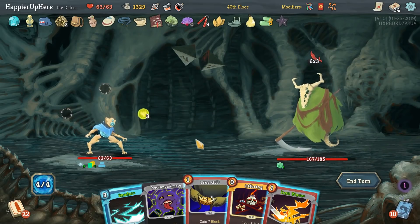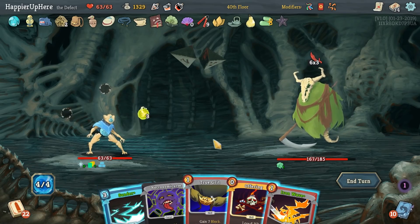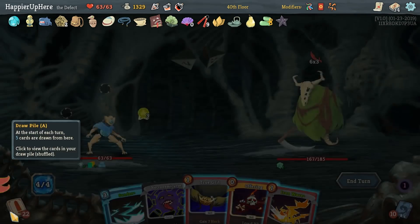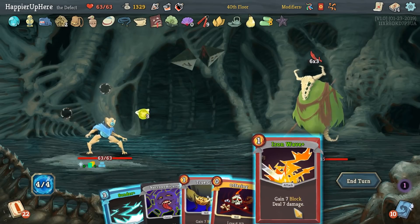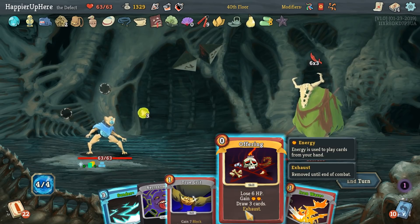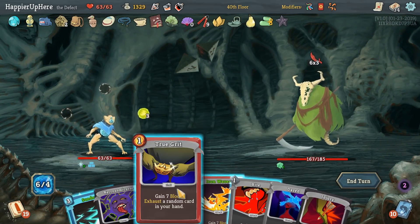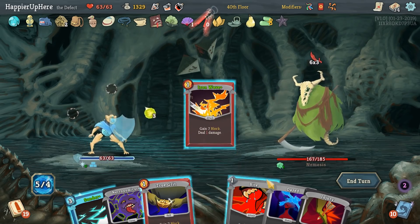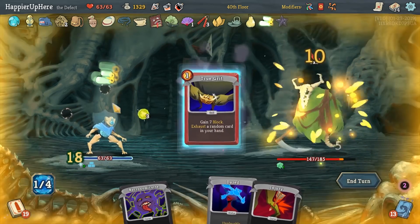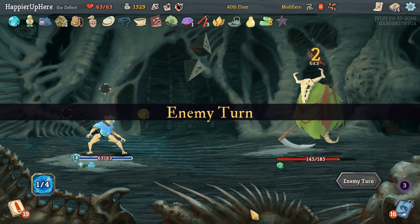18 incoming — we can only defend for 14 unless we do the Offering. If we do the Offering though, we'll lose our buffer which may mean we won't be able to defend. Well this way we also lose the buffer but at least we'll be fully defended — I'll risk it. That was not worth it. Iron Wave, Sunder, and True Grit — oh, we're fully defended! Thanks to Ornamental Fan. 45 incoming — this is where we need the buffer. We need to draw Impervious — let's Exhume the Offering and hope to fish for Impervious or a Buffer.